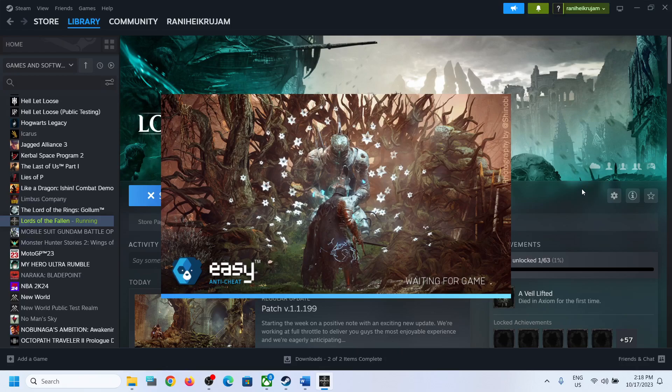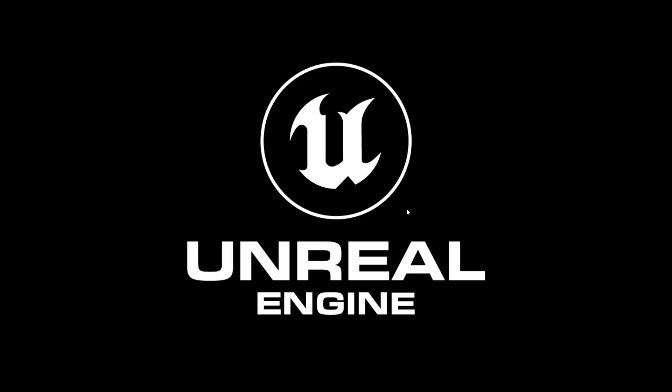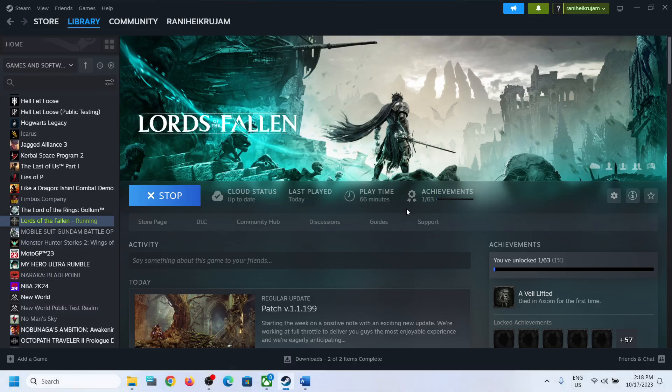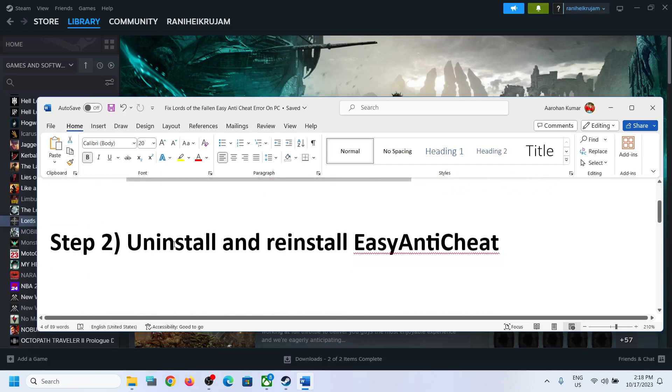I'm not receiving the error and the game is launching. It's launching, so let me close this game. First of all, run this install anti-cheat from the game installation folder. If you are still facing the issue, then uninstall and reinstall the anti-cheat.